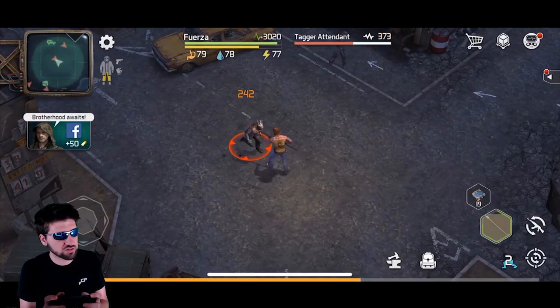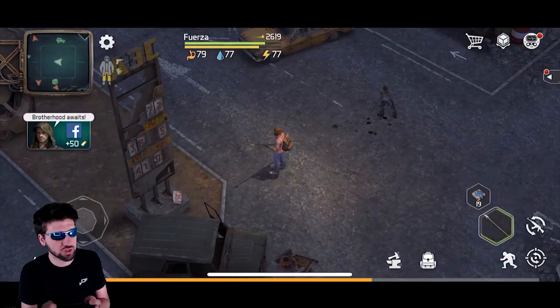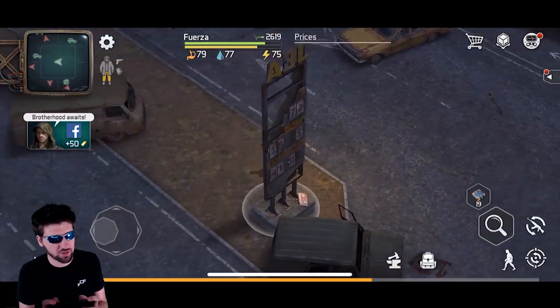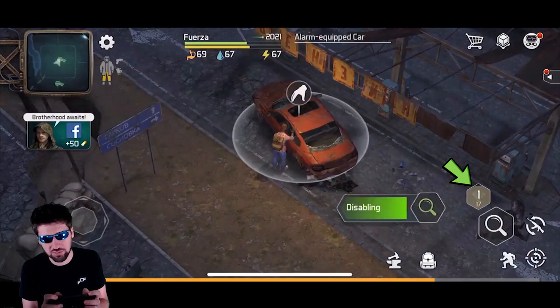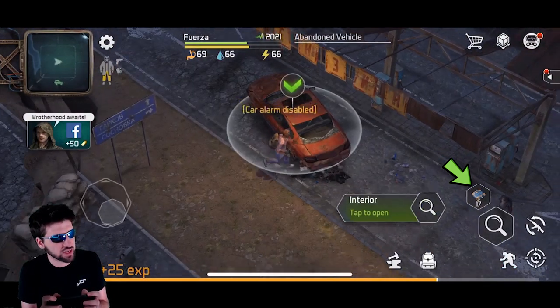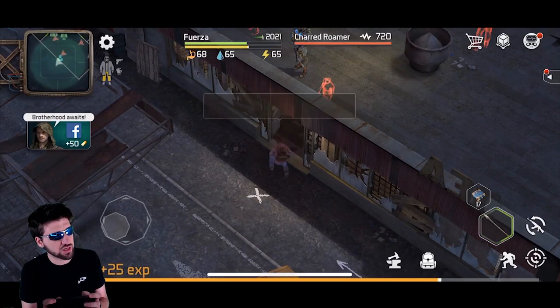Lots of sneaking up on people — it's going to require using energy, but you should not have any problem having enough energy. I like to use cheap explosives to kill these guys; they're pretty easy to get at the besieged house and other places. After you've disabled the alarms, you can use the key to open this.